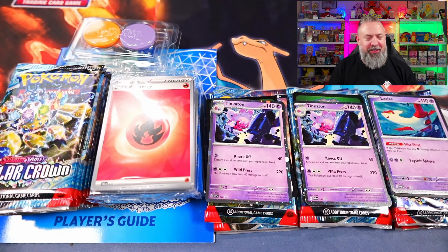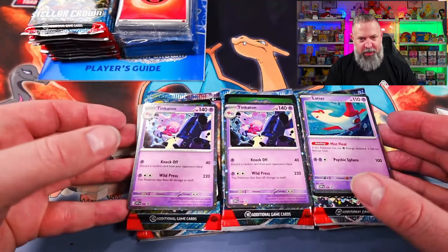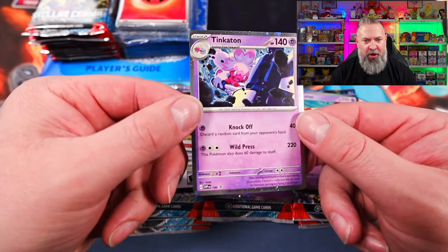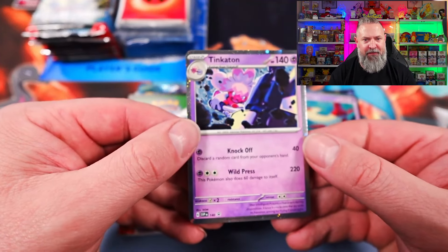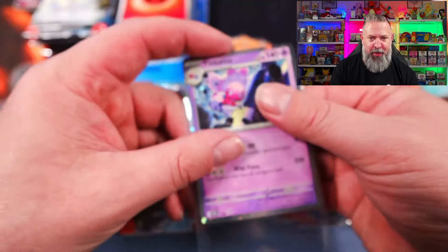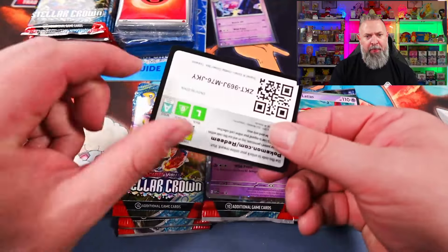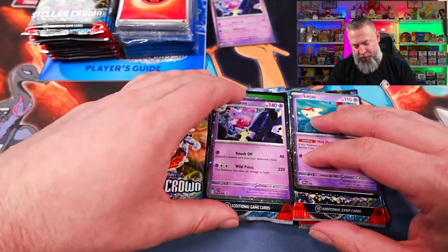All right, there we go. Those triple blisters — I absolutely hate opening them up, they're a nightmare. But we'll take a quick look at the promos. We've got the Tinkerton — it is the Blackstar promo, number 140. We'll sleeve these up; they'll be going in my binder that I'm building for Blackstar promos from Scarlet and Violet. We've got an upside-down code card for all of those playing along at home.